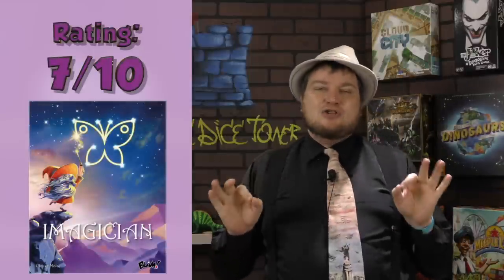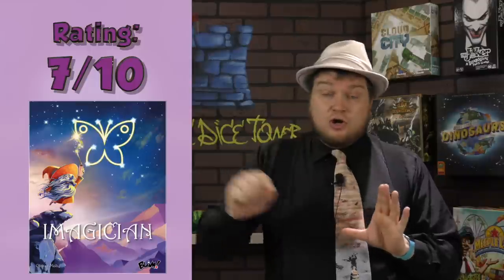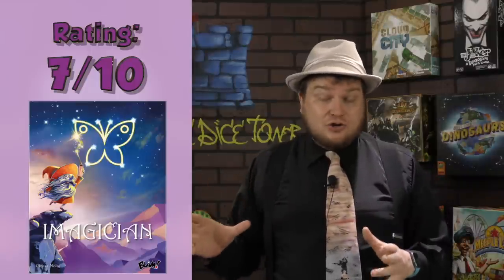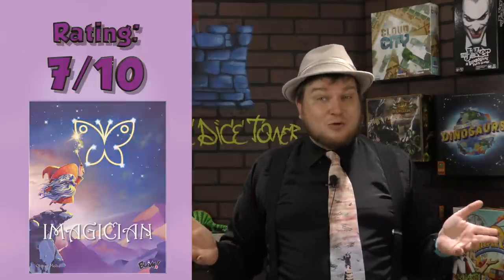Ecosystem is a decent drafting game where you're drafting cards and putting them in a grid in front of you. It's fine, could have been better, and might get lost in the shuffle amongst other drafting games. Then there's I Magician — a game where you have a sheet and you draw lines on it following a pattern that's shown to you, and then figure out what the picture is. Simple, fun idea that actually worked pretty well. Then we have Garum, which looks like a fairly boring game but actually isn't. You're putting tiles in squares and then trying to control rows and columns. It scales well — I found it to be fun and enjoyable.